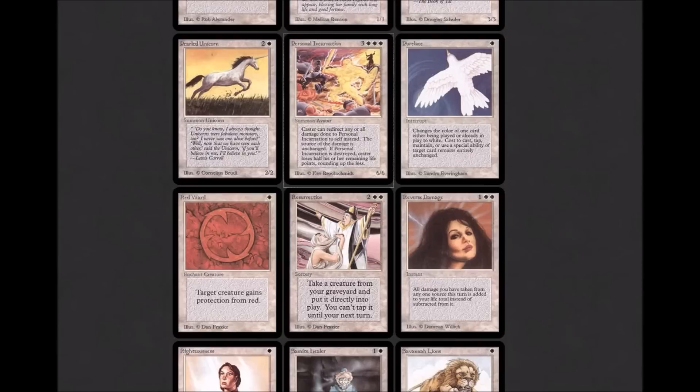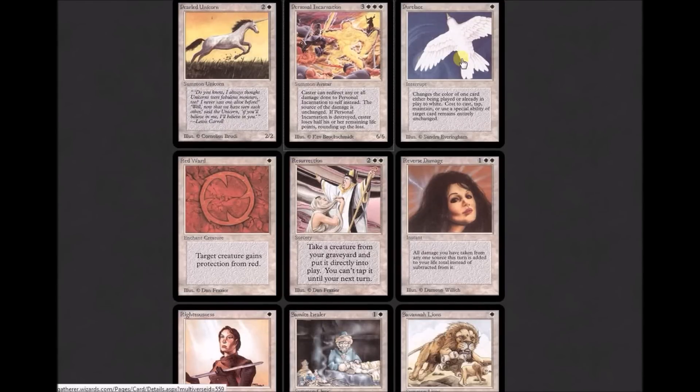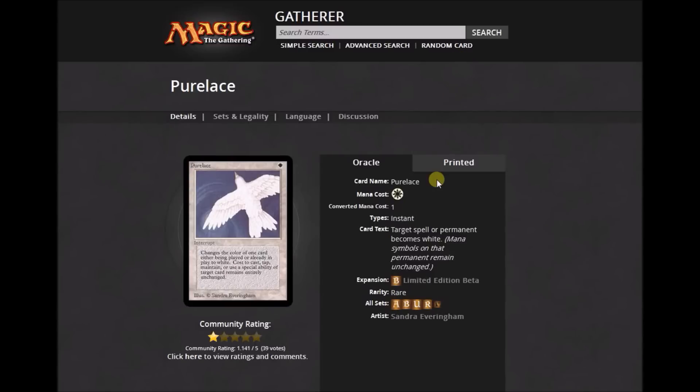The lace cycle was a cycle of rares I loathed because it went all the way to Revised, and they even brought it back in 4th Edition. Pure Lace: 'Target spell or permanent becomes white. Mana symbols on that permanent remain unchanged.' So because it's a white card, you still spend the same mana to cast it or activate abilities.